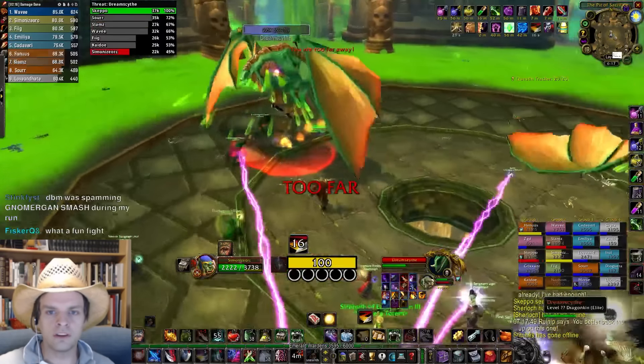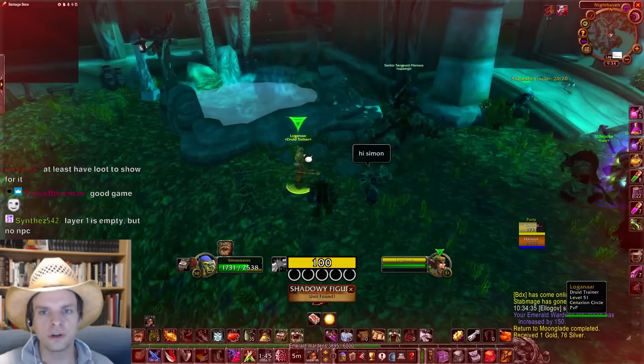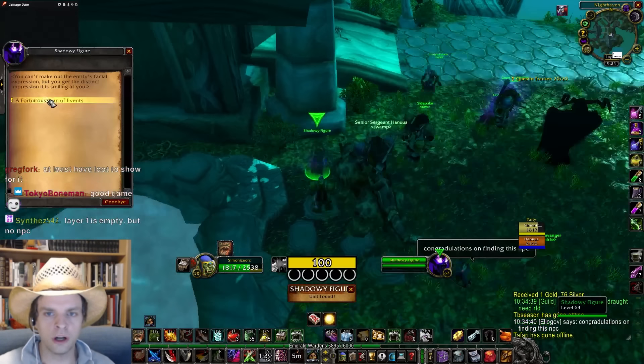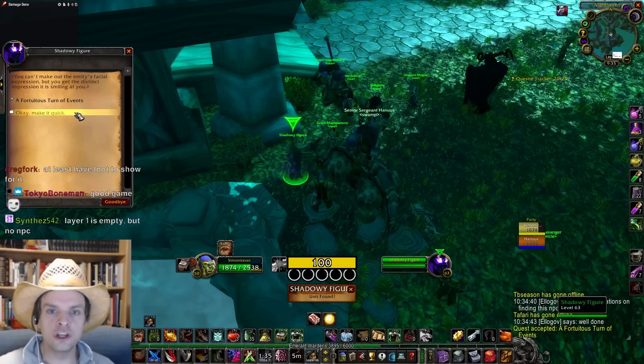You then return to Itharius in Swamp of Sorrows, who sends you back to Loganar in Moonglade. When you turn in the quest at Loganar, the shadowy figure who we talked with in phase 1 and phase 2 will spawn and you can talk to her again. After clicking through the dialogue options she'll offer a new quest.